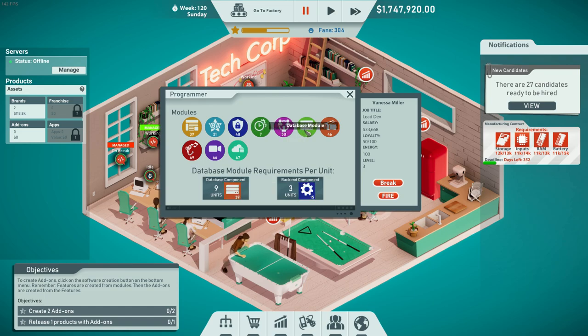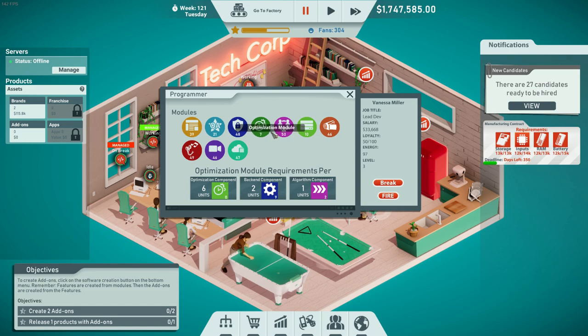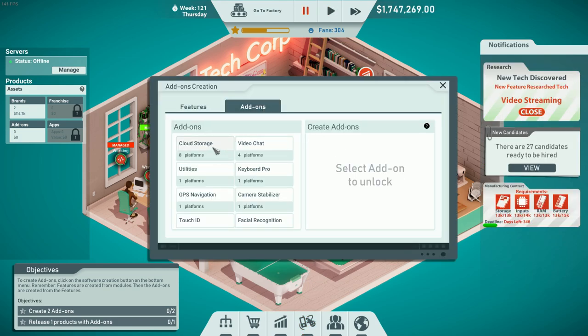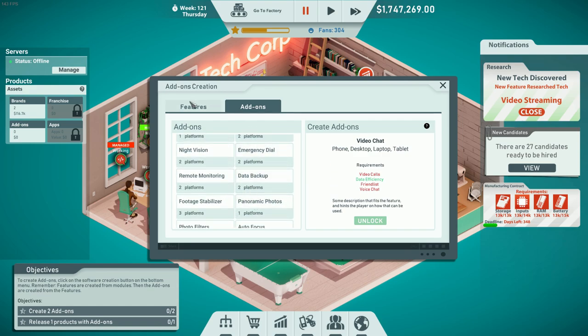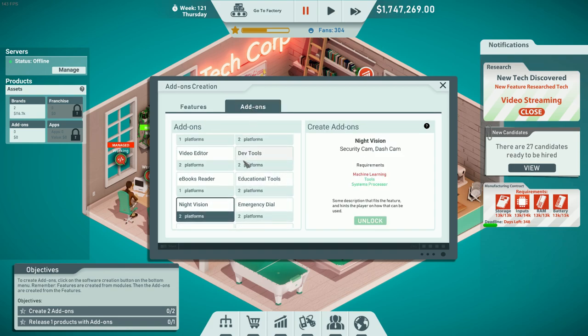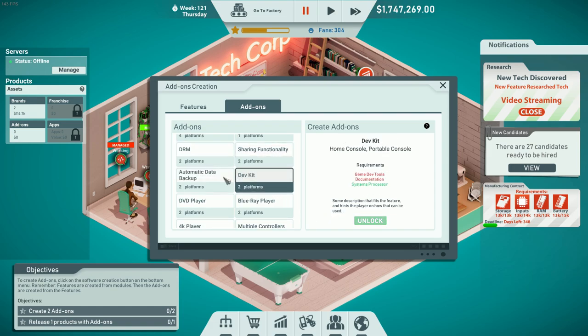Let's go with database modules — I have plenty of those. I can make database modules, and I can also make several other types. To create an add-on and release a product with one, I need to go to the add-ons section and choose one and see what I need. Depending on what features I want to create, I need enough of those modules to be able to make the add-ons from those features.